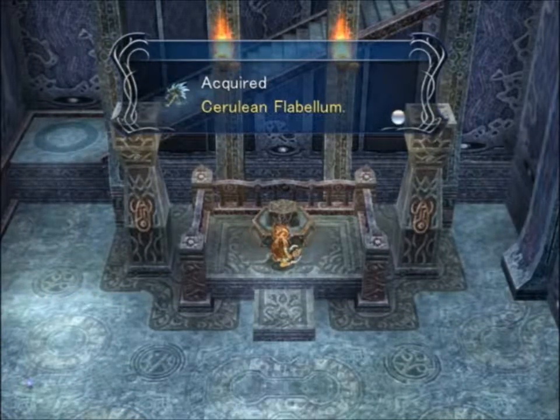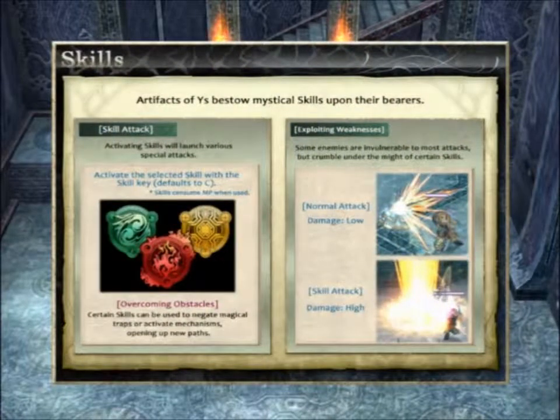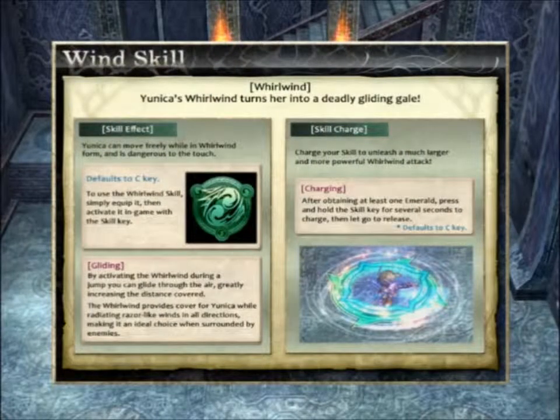Cerulean flabellum. Whirlwind! Cool! Magic? I'm going to use it. Invaluable. Gliding? Yeah, I'm pretty familiar with the glide ability of the whirlwind.